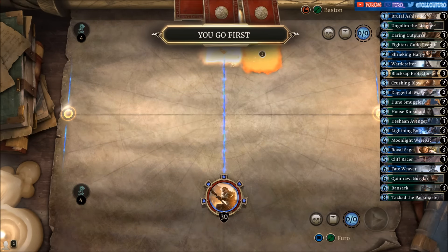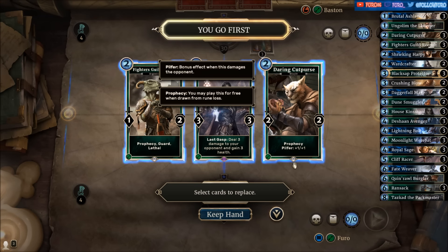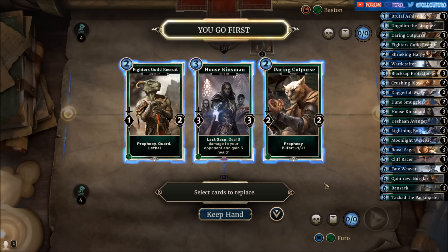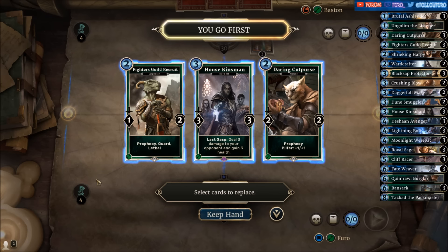Hey guys, what's going on! After getting crushed by the Fate Weaver dream two days ago, we are now playing an Assassin Prophecy deck. As you can see in the decklist, the deck consists of nearly 50% Prophecy cards, so you have a very high chance to hit some Prophecy cards when your opponent is breaking the runes.